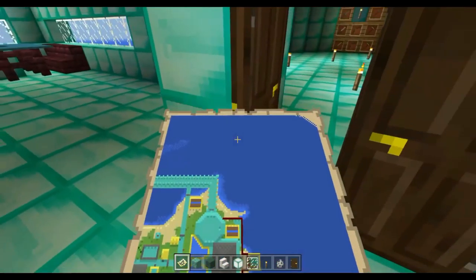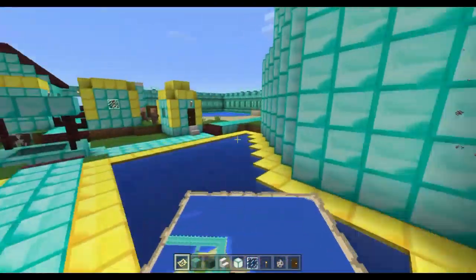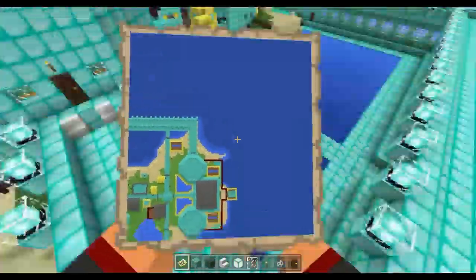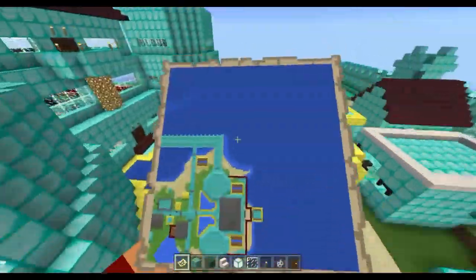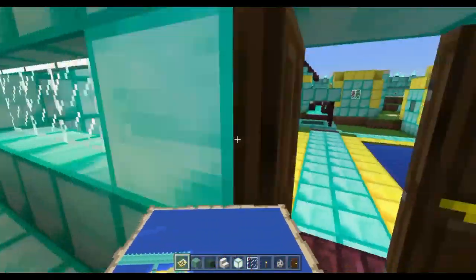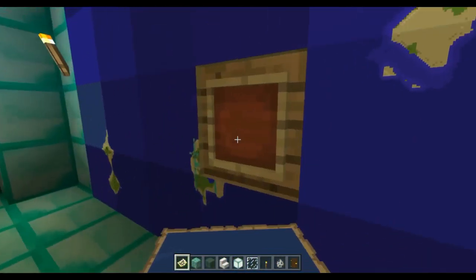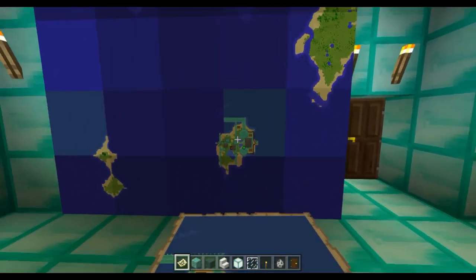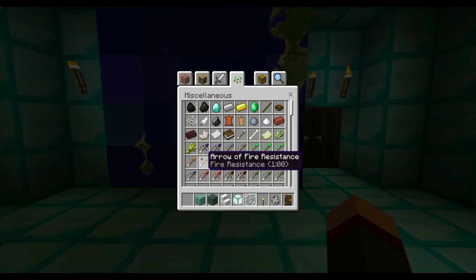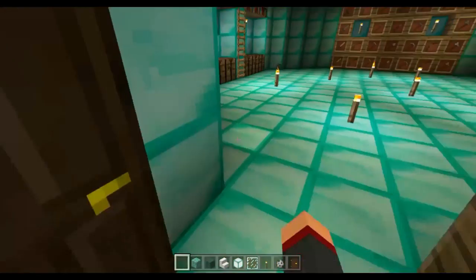I'm trying to get rid of my map — oh no, there's a zombie! I'd better find out why there's a zombie because I lit up the place pretty well. There's simply no reason why there's a zombie.